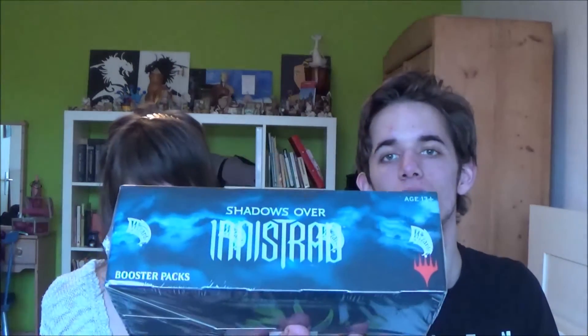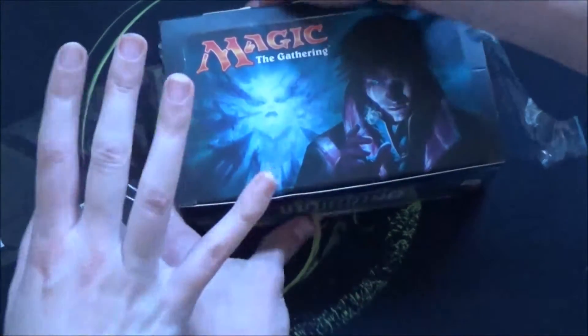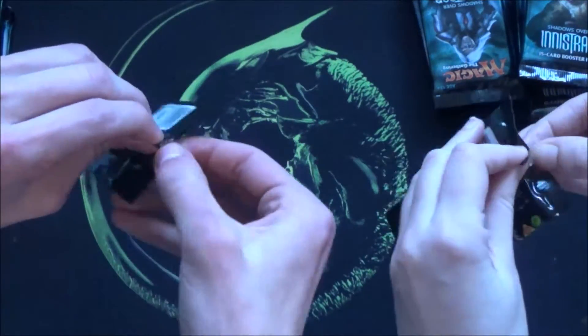We have this amazing Shadows over Innistrad booster box to unpack, and this is your very first booster box, right? It's gonna be exciting. We're on the hunt for Nahiris, foils, and all the good stuff. It's sort of a battle between our 18 boosters each — she gets to keep her half of course.